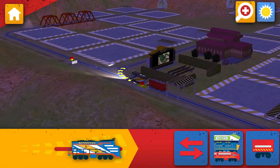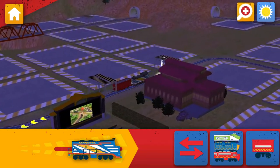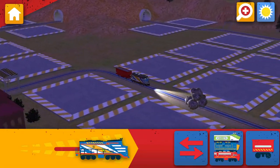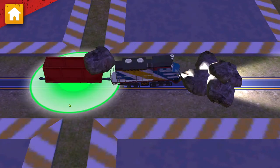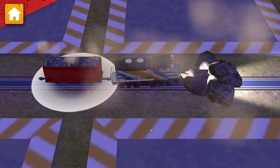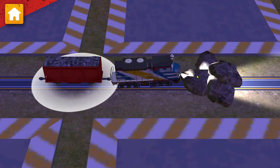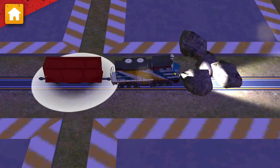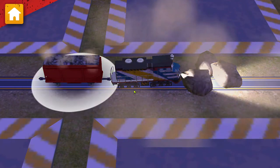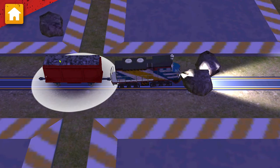Tap this button to change your view. Uh-oh! Now drag all of the rocks into the hopper car. Oops! That's not the right place. Drag the rocks into the hopper car.